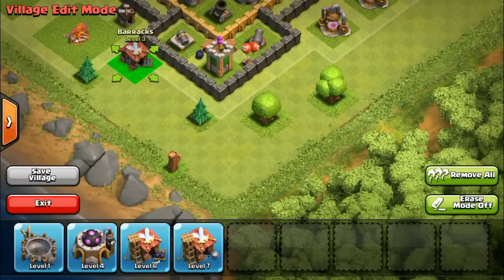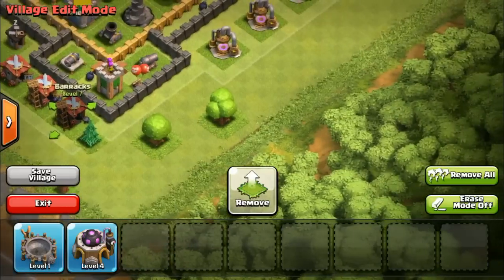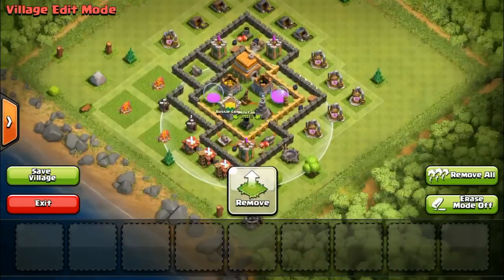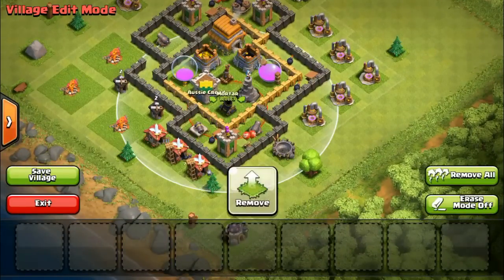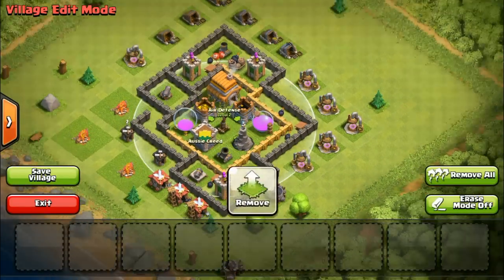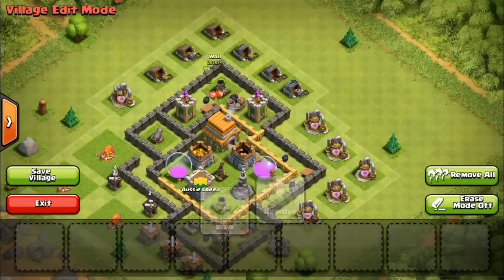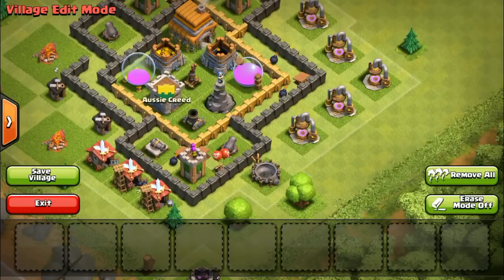I'll get those trees away but not right now, and I'll put this in the corner here. I think this is a pretty good base - look, the mortar takes up most of the base and protects everything. This air defense is in the perfect spot, smack bang in the middle, and this mortar helps a lot on this side as well. So we'll just save the village.